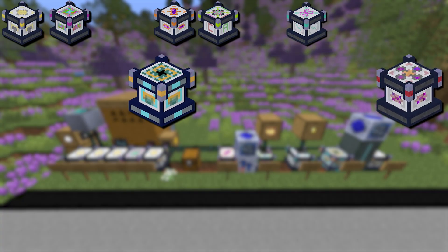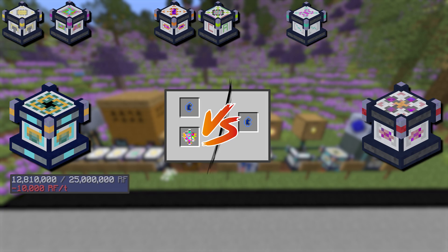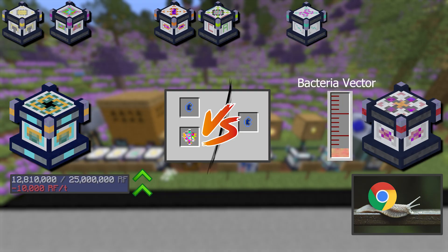The final single blocks are the splicer and inoculator. Both allow the insertion of specific genetics through apiary serums directly into a larva to change their genetic makeup, but have two key differences. The splicer takes an enormous amount of RF to power in exchange for processing speed, while the inoculator is both extremely slow and takes an additional bacteria vector input, at the cost of power consumption.